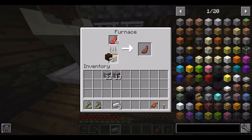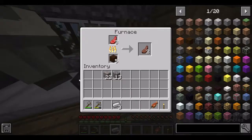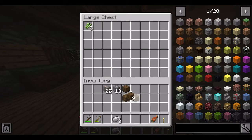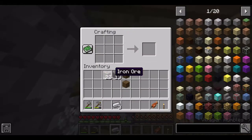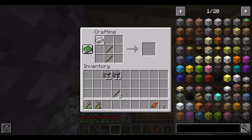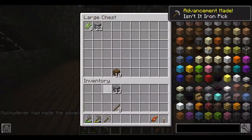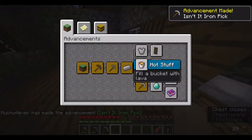Let's make an iron pickaxe. I already forgot how to make a culture vat — which is what you need to extract DNA and stuff. Sorry, I forgot. But iron pickaxe — yay!